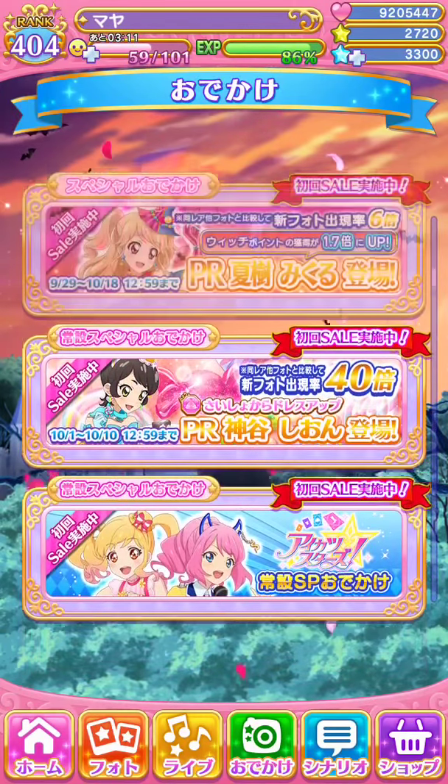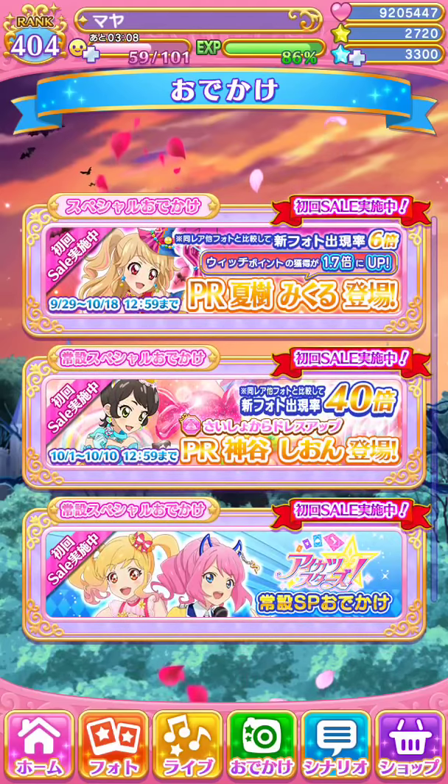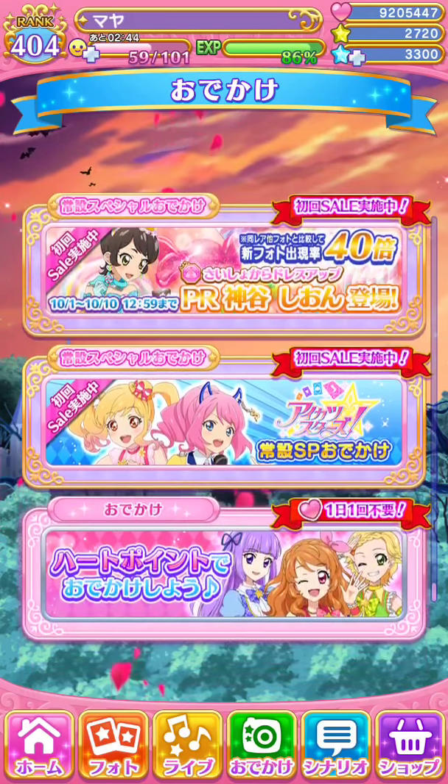And sometimes, very very rarely, there will be a double PR rate, which is 4%. I think the last 4% was Swallowtail Ichigo, and a lot of people got that Swallowtail Ichigo from the 4%.